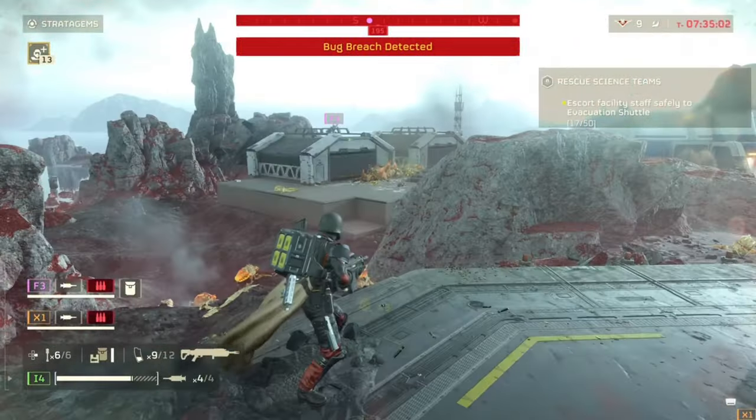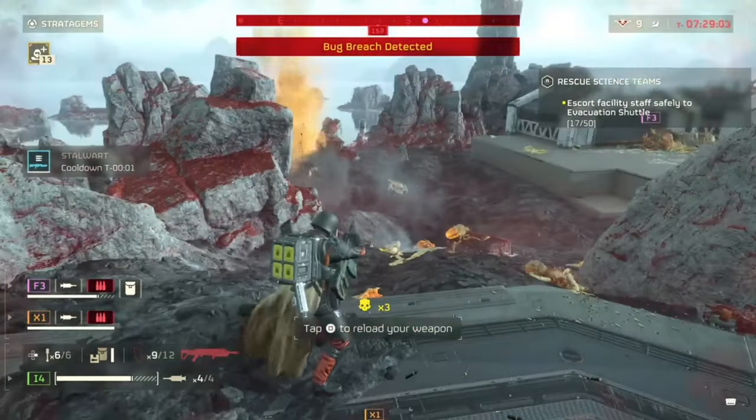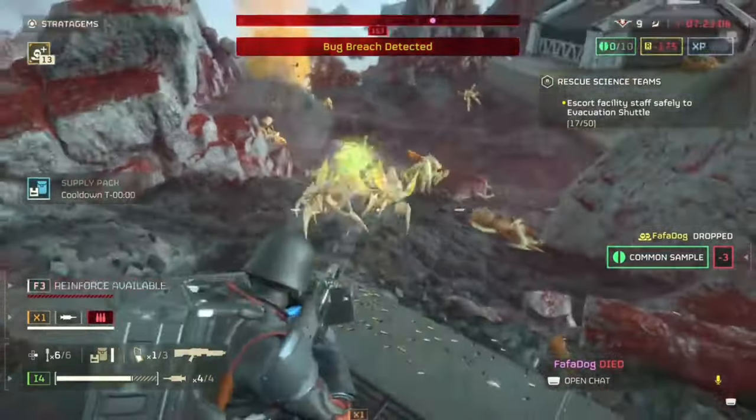The Eruptor is explosive and does have a small AoE. At least with bugs, I found that if you aim for medium-sized bugs and there are smaller bugs around them, they'll oftentimes get knocked back from the explosion, as you can see here.